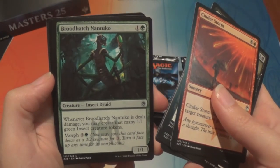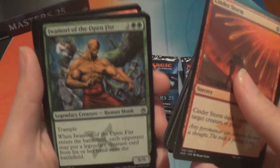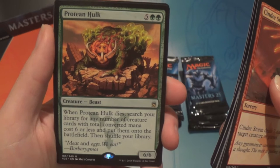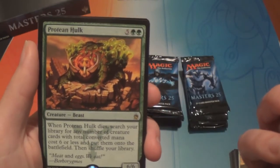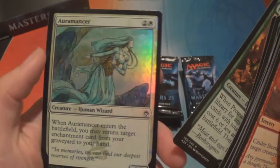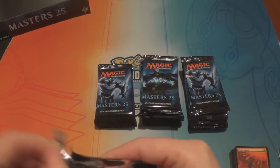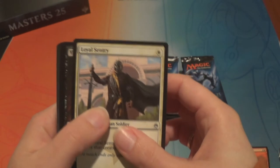We have Broodhatch Nantuko, Zulaport Cutthroat, Iwamori of the Open Fist, and a Protean Hulk — five and two green for a 6/6 beast. When it dies, search your library for any number of creature cards with total converted mana cost six or less and put them onto the battlefield. He got a card banned from Legacy and was banned in Commander for a long time, because there's also a rare in the set called Flash — instant: put a creature from your hand onto the battlefield, then either pay its mana cost minus two or sacrifice it. So if you flash in the Hulk and immediately sacrifice it, there are combinations of cards you could get that would win you the game.